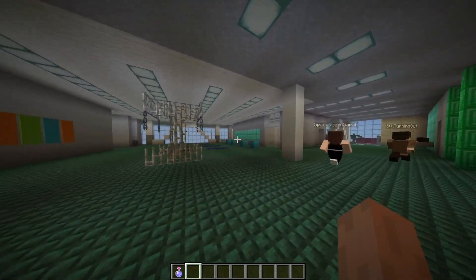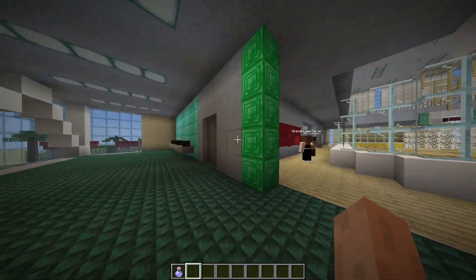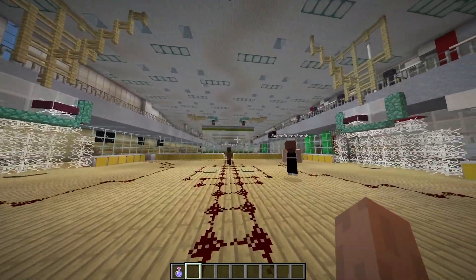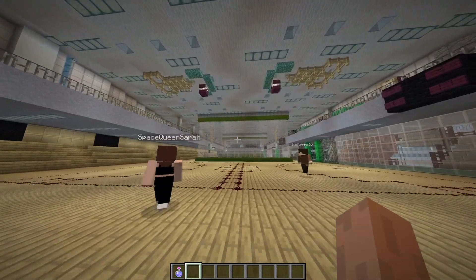On the second floor we have another training area, complete with bathrooms, mirrors, and water fountains. We also have this floor's main attraction, the courts. We have a multi-purpose court suitable for indoor soccer, basketball, and volleyball, as well as three other courts primarily dedicated to basketball.